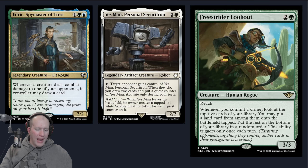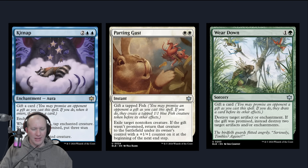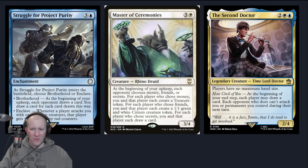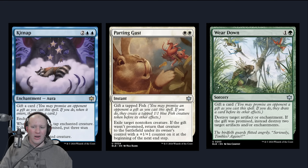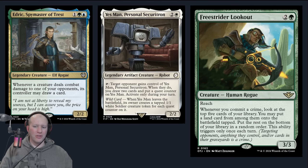You get to give Yes Man away, draw cards, and then everyone else gets to give him away too — and you get to create soldiers based off of that. To go alongside it, Freeride Lookout: whenever you commit a crime — and guess what, gifting something to someone would be a crime because you're targeting an opponent with it, or targeting their creatures. There are lots of ways to commit crimes here. Even Miss Bumbleflower can technically commit a crime because she's giving target opponent draw a card, so you get to get lands from them. Really nice.